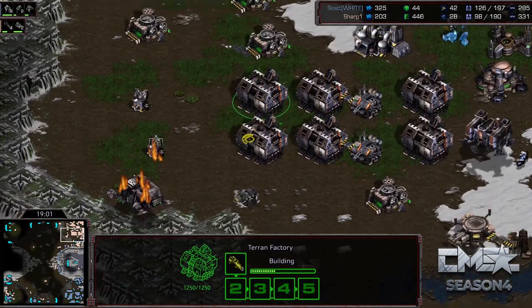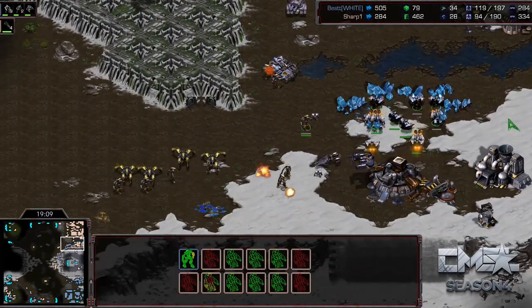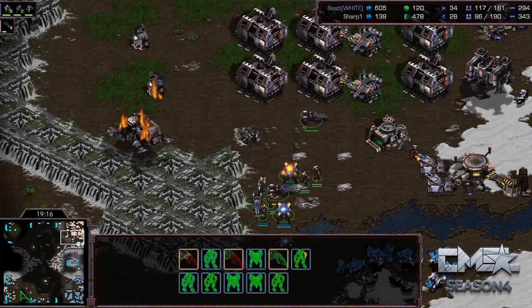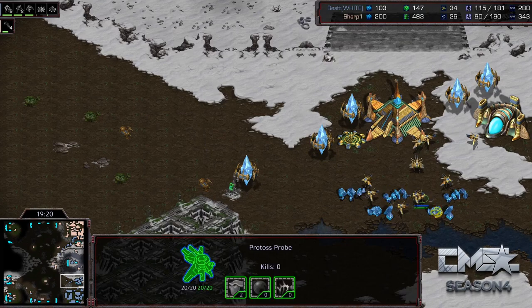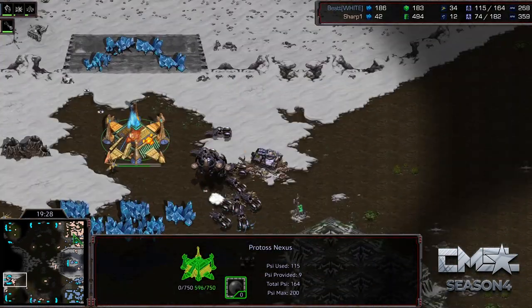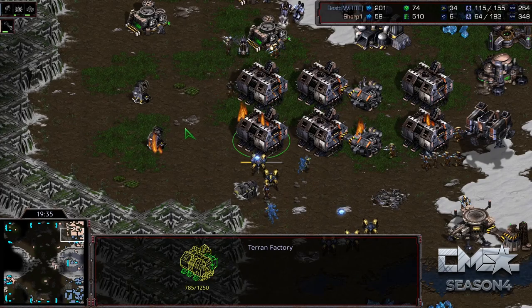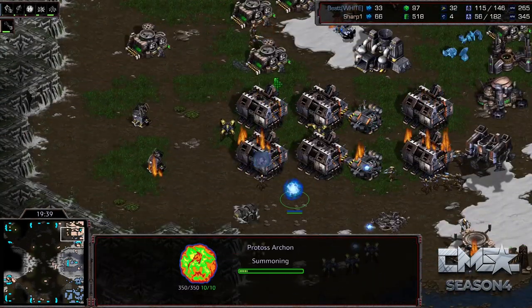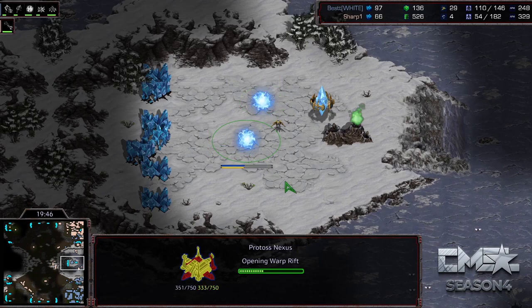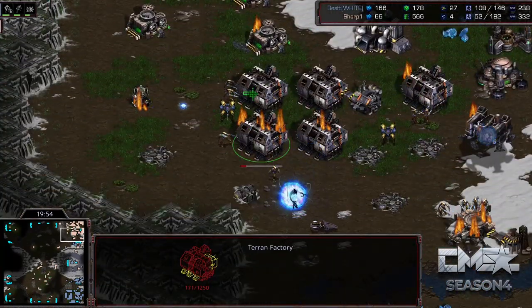Sharp has very few units at home and his economy is badly hurt. Best starts attacking up with everything he has, going right up the side and dodging mines. Sharp is not going to hold his natural — and he doesn't really have mines in his main to fall back on either. Best's counter-attack might just kill Sharp. But Best is also going to have no bases left — just a few mineral patches. This Nexus about to fall, this one's already gone, this base going down as well. Best takes this new base, which can secure victory. Sharp has four SCVs left.